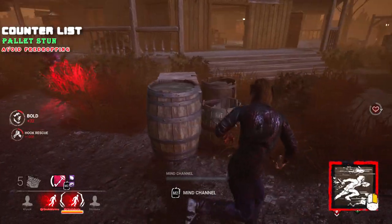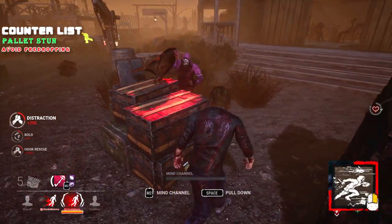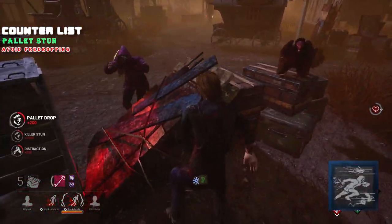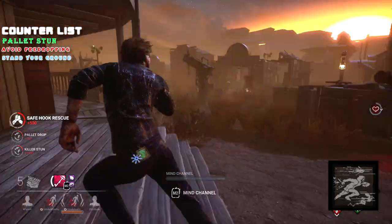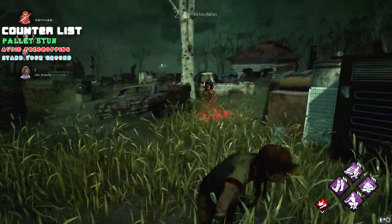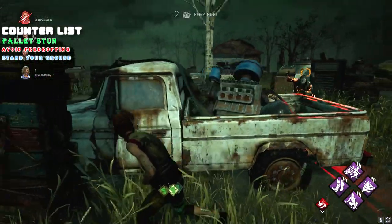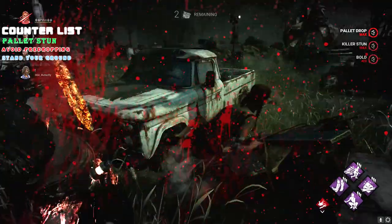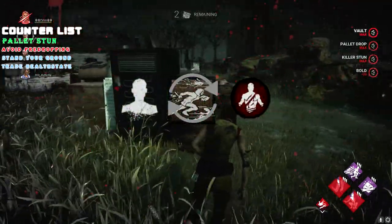When facing off against Legion, you're essentially playing a game of chicken. Legion wants to bait the pallet drop so he can get a free hit. All you have to do is stand your ground and not give in. Legion is the one who is on a timer — which by default is 10 seconds — and will have to make a move eventually. If Legion goes in for a hit, you should have time to stun him and trade a health state for his power.